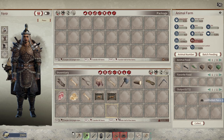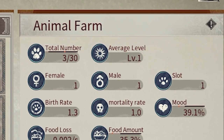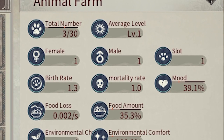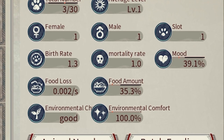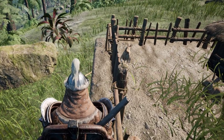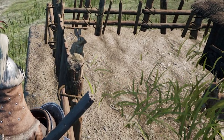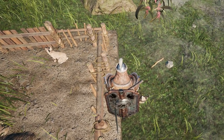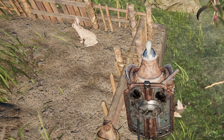Let's take a look at the rabbit pen interface. On the left-hand side, you can see how many rabbits you currently have — how many females, males, and babies. Below that is quite important: your birth rate and death rate are affected by your environmental comfort and mood. The better your environmental comfort and mood, the more they will breed and the lower the chance of your rabbits dying.